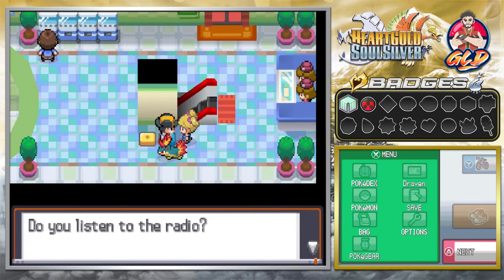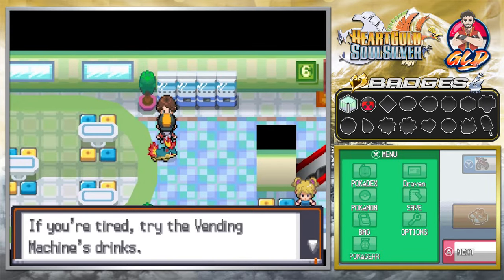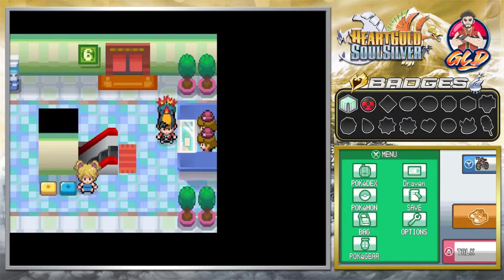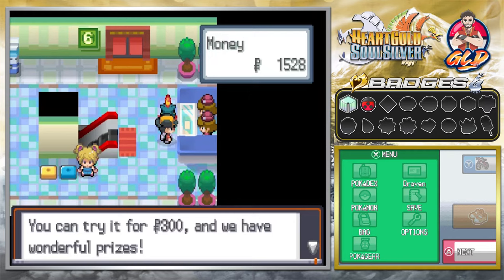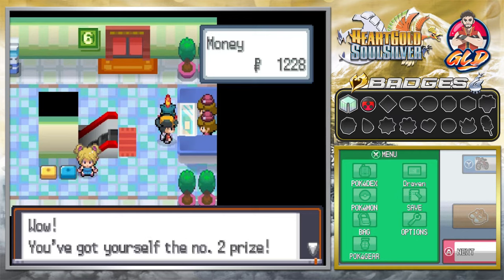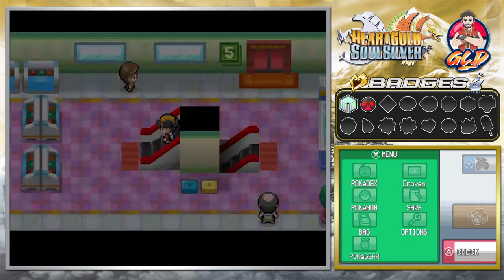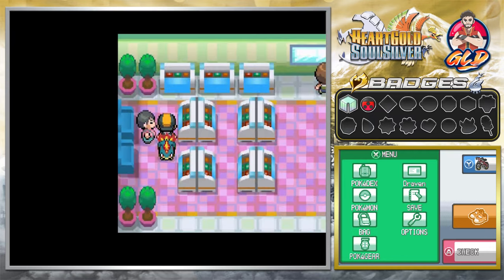On Sundays there's a special TM seller in the area, and today is Sunday. A man on the floor will trade us a Machop for a Drowzee. We head back to the Pokémon Center to grab our Drowzee, then return to make the trade. This is a quick way to get a Fighting type Pokémon before the third gym, which is notoriously tough because of Whitney's Miltank and its Rollout attack.